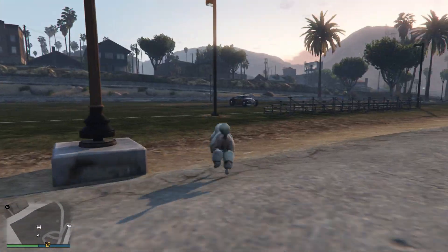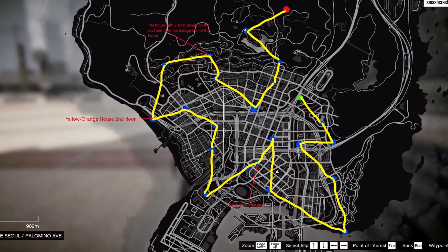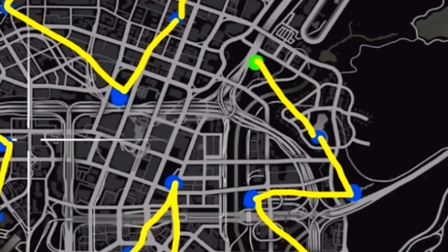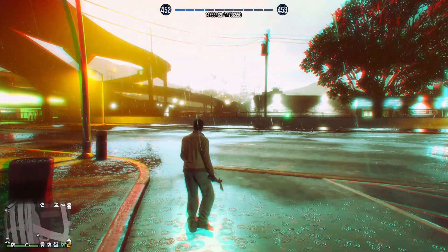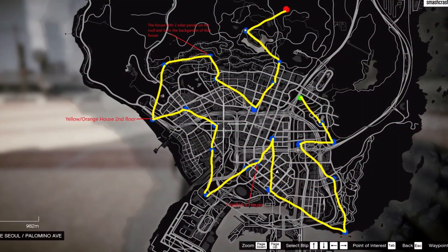Let's get into the best method to gain the most RP. Here is a map made by Smash Crash and it's extremely useful. The green dot is the beginning of the map. Every time you interact with a Peyote plant, you will transform into an animal. However, after you have ended the hallucination, you will always spawn at a hospital. This route on the map optimises that very well.